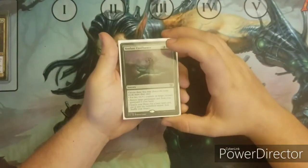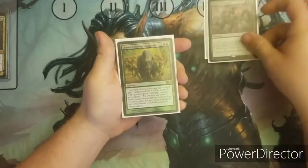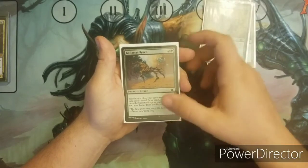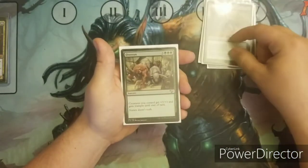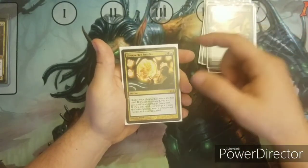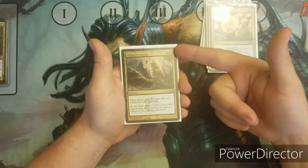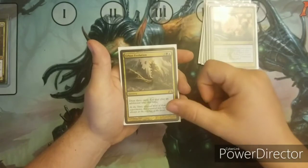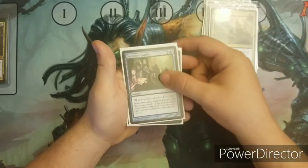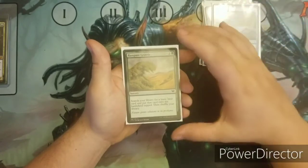The next set of cards are the sorceries I run. Verdant Confluence. Ezuri's Predation. And like I said earlier, Overwhelming Stampede. Kodama's Reach — a staple green card for any green deck. Overrun. Cultivate. Unexpected Results. Urban Evolution — I really like this card; it's kind of expensive at five mana, but drawing three cards and getting an extra land drop is great. Tamiyo's Epiphany — another draw and proliferate card, draws two. Contentious Plan — another draw and proliferate. And Rampant Growth for land ramp.